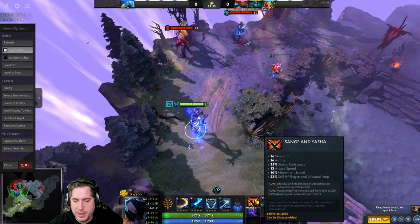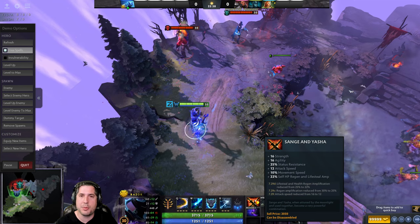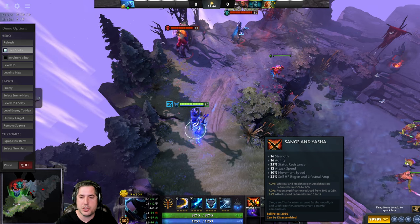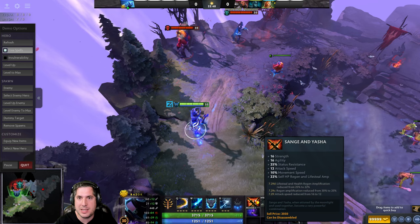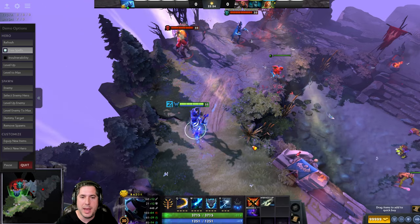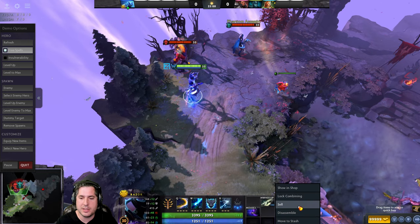Saint's Reliquary is interesting as well because it is a very good item in the current patch. It has a lot of strength and agility, which is exactly what Razor wants — the strength for the HP, and the agility for attack speed and armor. He also gets additional movement speed, attack speed, and most importantly 25% status resistance so he can resist stuns and status effects, letting him continuously move and keep up with his opponent. While expensive, it is still an excellent item. Note: you're never building Heaven's Halberd and Saint's Reliquary together — it's either one or the other.